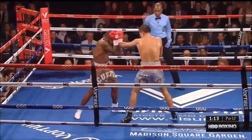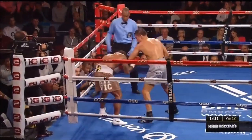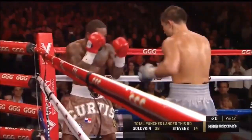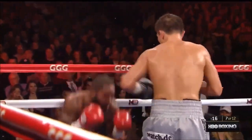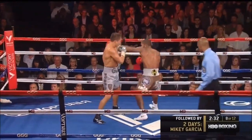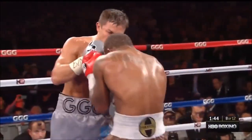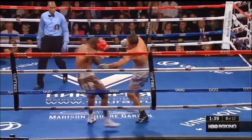Golovkin tries to back him up again — not a good place for you. Stevens is doing his best to stay in the middle of the ring. Golovkin is beating him on the physical abuse. Stevens keeps his chin tucked well even if he doesn't always move his head. So he does get hit, but really hard body shot by Golovkin.